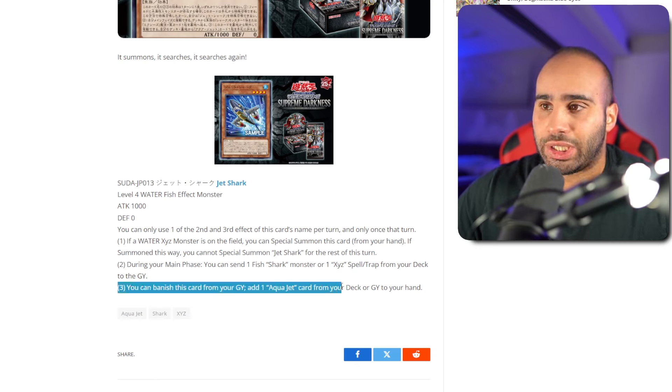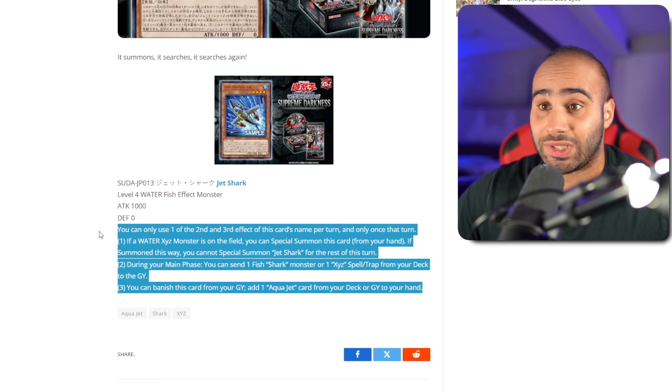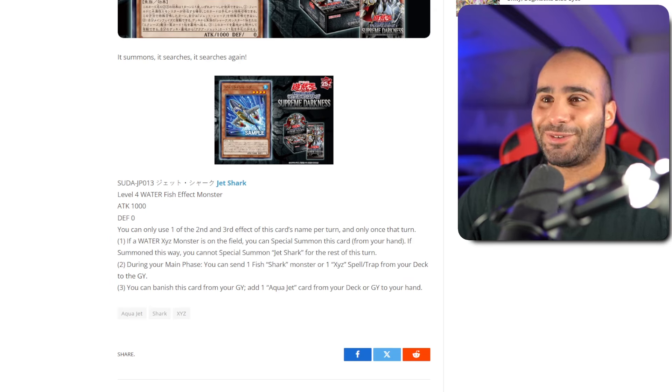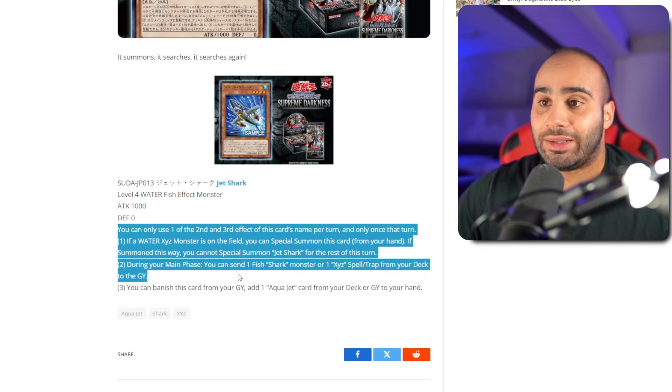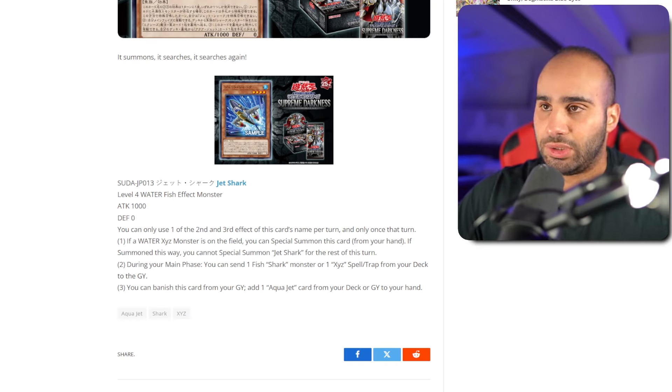You can banish this card from your grave to add one Aqua Jet card from your deck or graveyard to your hand — even recurse back from the graveyard. The Aqua Jet cards: there are only two at the current moment. Aqua Jet is actually garbage, but Surface Aqua Jet is a Monster Reborn. So the fact that you can get this effect which searches a Monster Reborn means that this card is a triple extender. Remarkable. There is nothing negative to say about this card, other than the fact that you can only use the second or the third effect per turn, only once that turn. So it doesn't triple extend immediately right away, but it will give you a follow-up in the grind game, which you can always benefit from. Huge fan of this card.